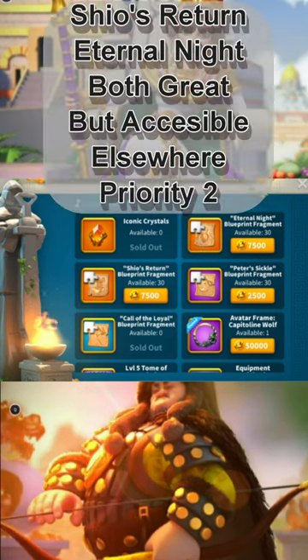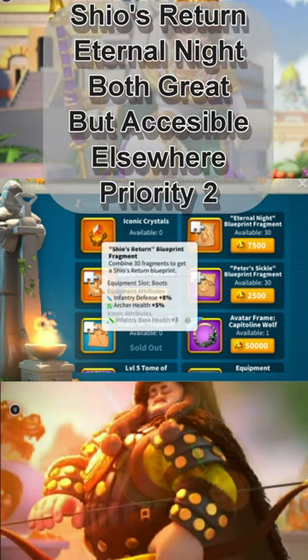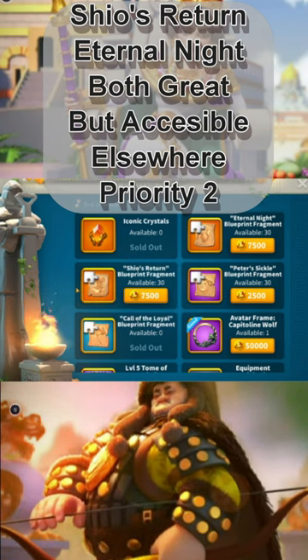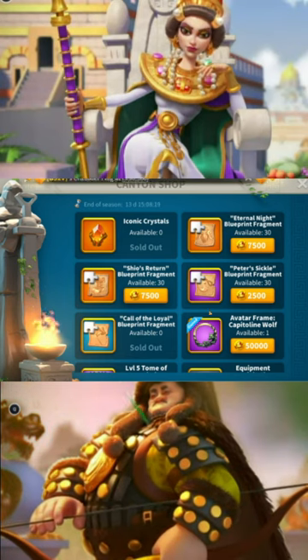I like Shio's Return and Eternal Night for Infantry Commanders. So if you've got spare coins and you just need a handful of the Blueprint pieces to get them, or even if you're just at the end of the season and you want a bridge, those are both great investments.